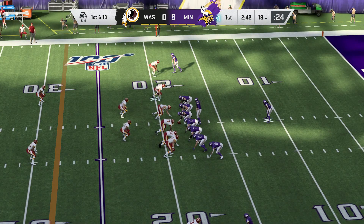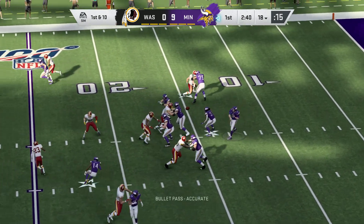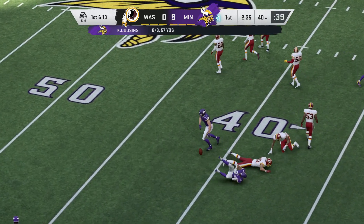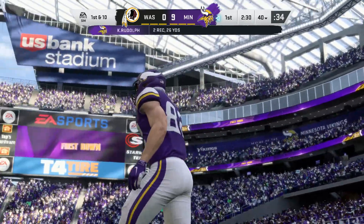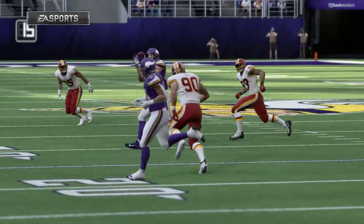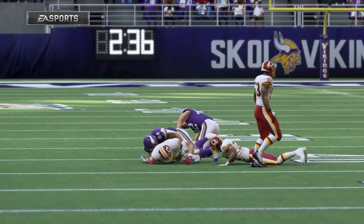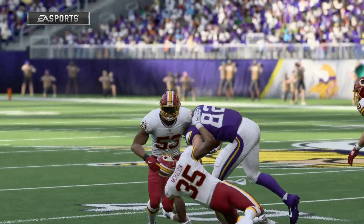Cousins and the Vikings with a first and ten at their own 18. Cousins now — Rudolph has it, the tight end. He'll be corralled well upfield right around the 40-yard line — a good pickup of 22. The beauty of route running is it doesn't matter what position, everyone's doing the same thing. In this case, the tight end sells the vertical route, gets the defensive back on his heels, breaks off for the corner, and with good timing you get a completion, as we just saw.